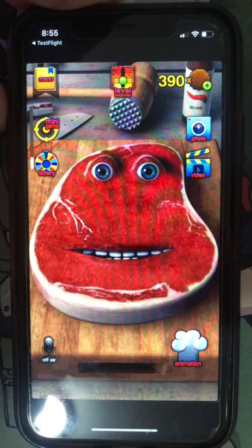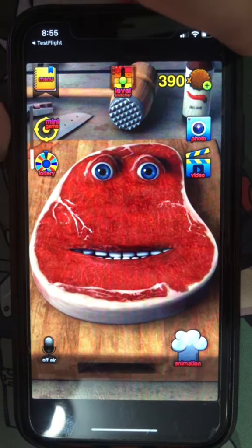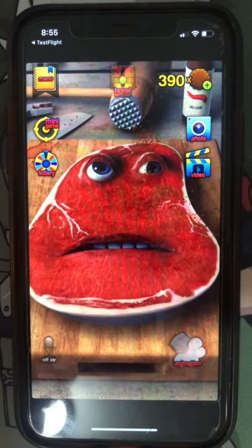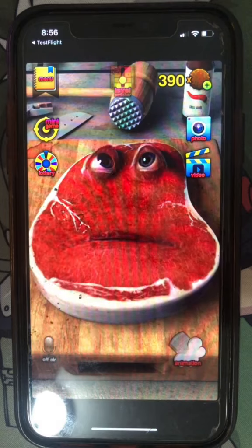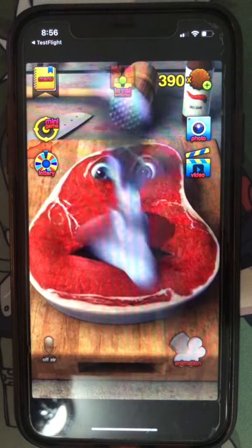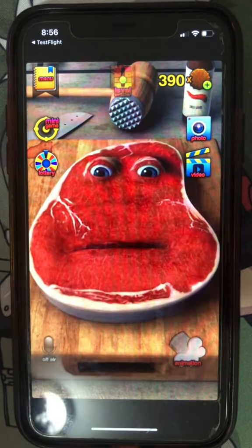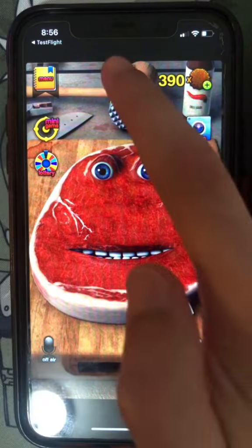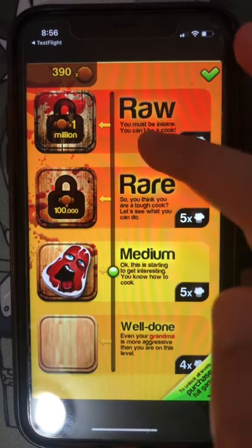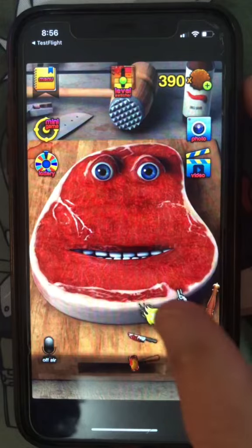Let's make sure the animations work. They look to be working just fine, but unfortunately I do not have these stages unlocked right now. Let's test out the fire.